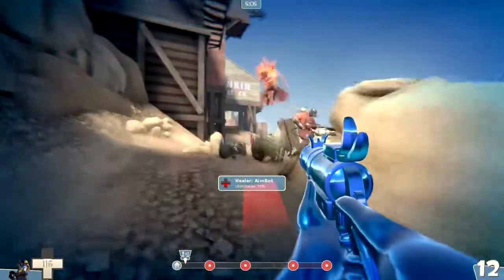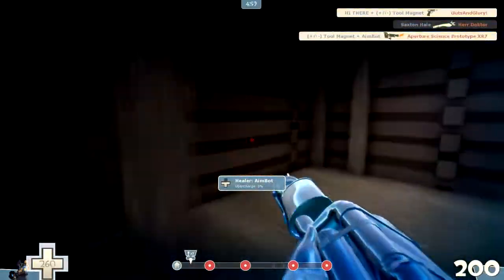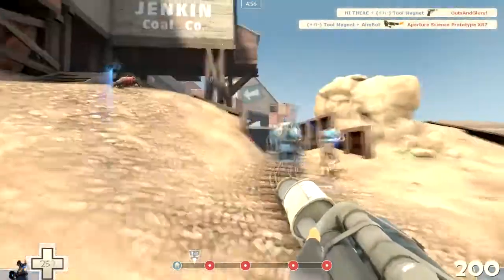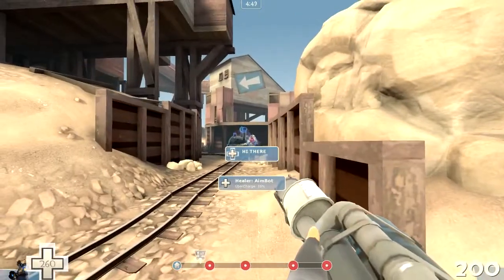Use your flare gun to set people on fire. If you're good at rail arena — any kind of rail gun or sniper-type class — if you've played that type of class before, you'll be pretty effective with the flare gun.